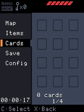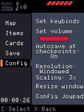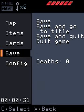Cards will play a role later, and I'll be sure to explain that. You can save, save and go to the title, save and quit, or just quit the game in general. It even keeps track of the number of deaths you have, which is zero because I just started. You can set your controls, set your volume, auto-save at checkpoints, etc.